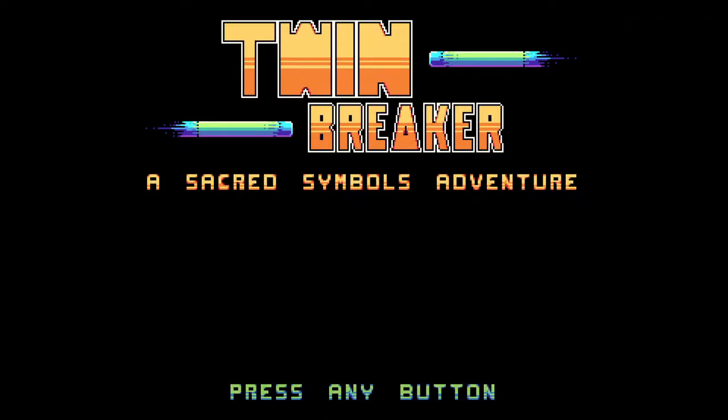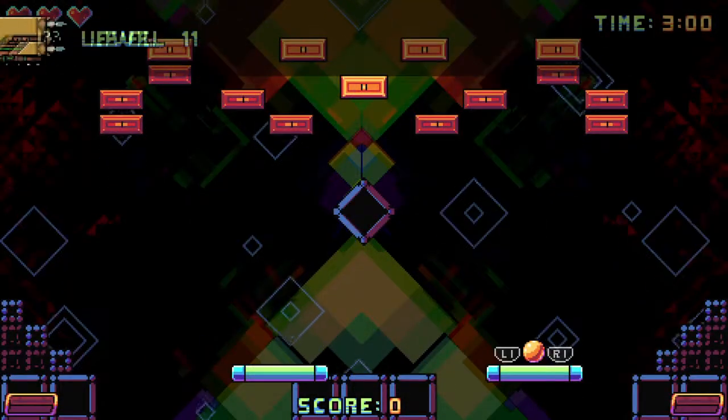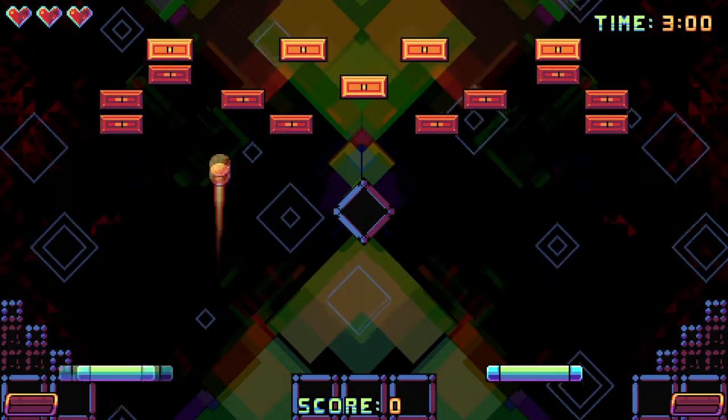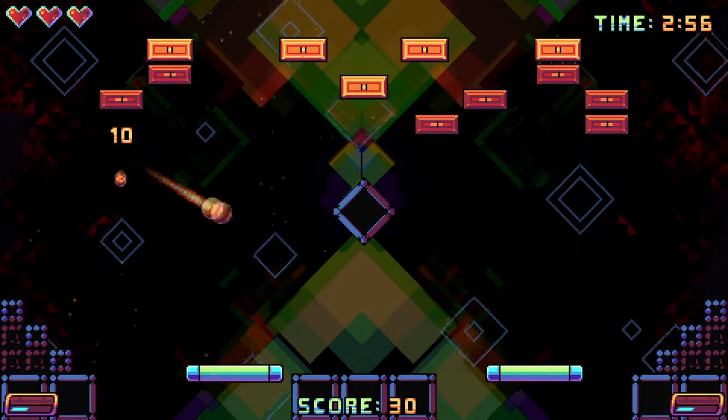When a breakout clone does something different, I normally sit up and take notice — because quite often you get a sleeper hit on your hands. That's exactly what I think about Twin Breaker: A Sacred Symbols Adventure.